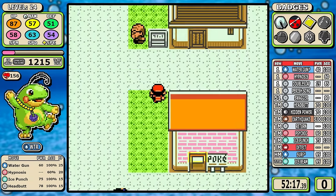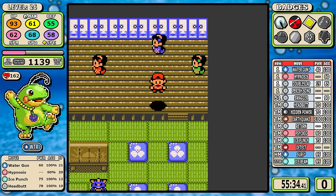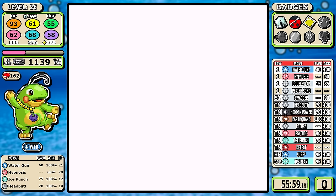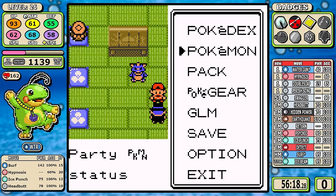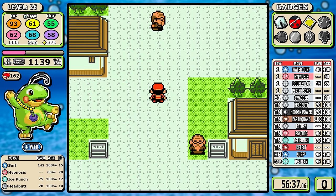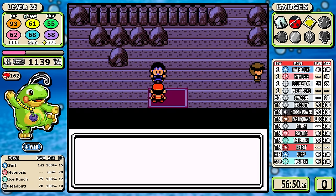We're in Ecruteak now, where you battle all the Kimono Girls. This is what makes water types so powerful in Gen 2 — the power spike from getting Ice Punch, then Surf, while getting close to where Return outpaces Headbutt, all right after the third badge. Most types just can't match that in my opinion. The only things close are maybe Normal types when Return scales up, or legendaries with high stats. The plan from here is the optimal path — unlike Scizor, which needed to backtrack to the Lake of Rage for Hidden Power — a small advantage for Politoed.